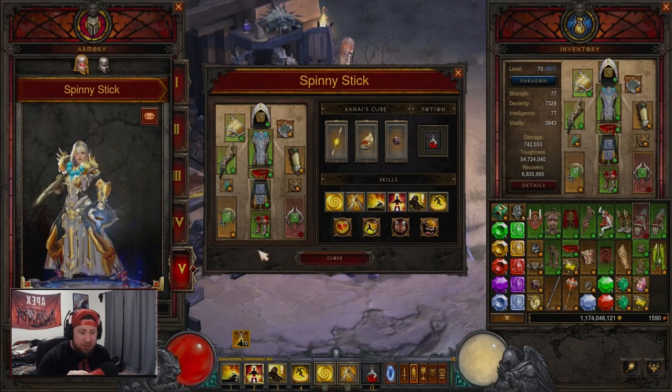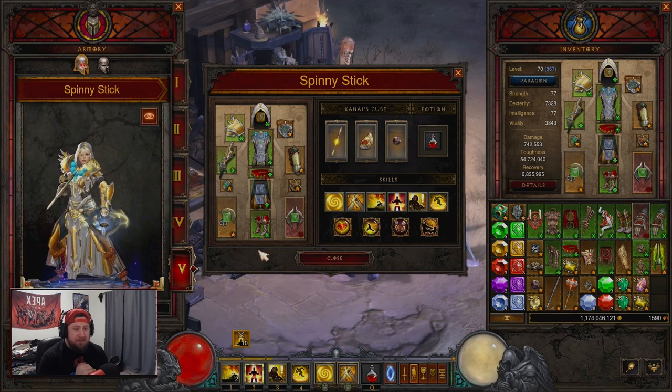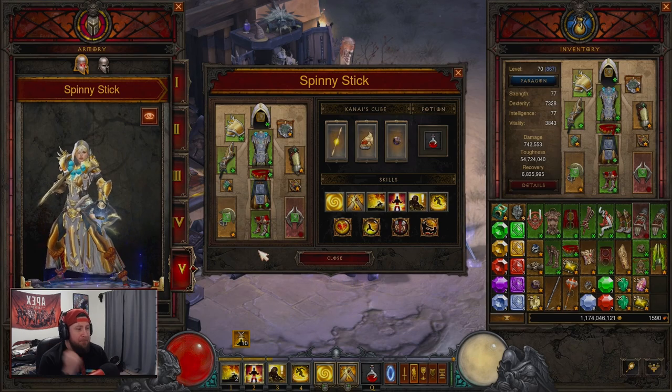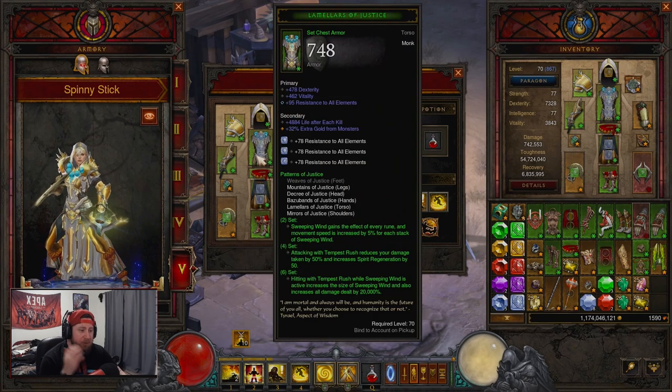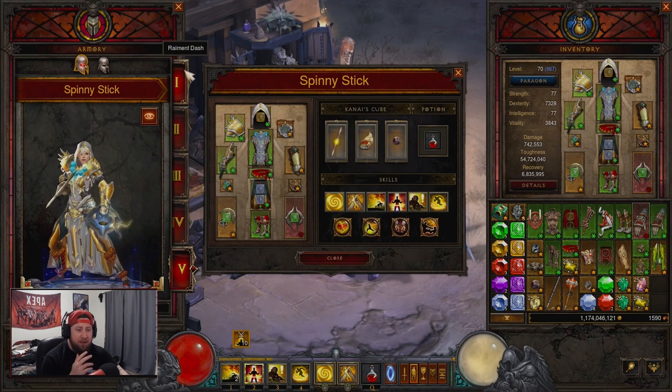What's up guys, welcome back to the channel. We're still in the PTR and today we're going to be taking a look at the Monk — more importantly, the Patterns of Justice build coming in Season 28. They did buff this.